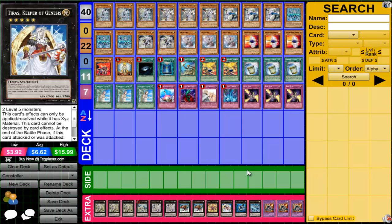I run Constellar Ptolemy M7's rival — Tiras, Keeper of Genesis. Tiras is awesome. There have been plenty of times where my opponent had Bottomless Trap Hole, Mirror Force, or Torrential Tribute, and I just drop Tiras — they can't target or destroy him by card effects during the turn he's summoned. I just attack and cut through their back row. It's also a Light, so it helps with Ghost Ship. Actually happened in one of the daily duels this week — I summoned Tiras and went Honest when they tried to Lance me. Definitely recommend running Tiras.